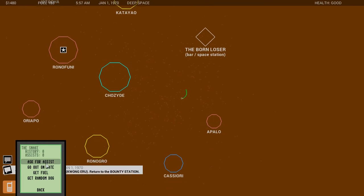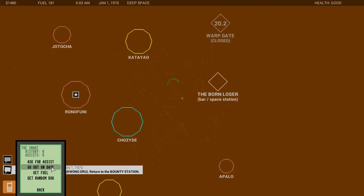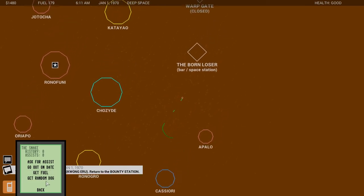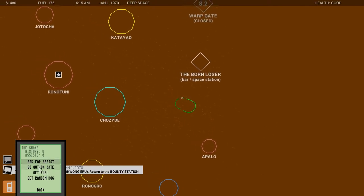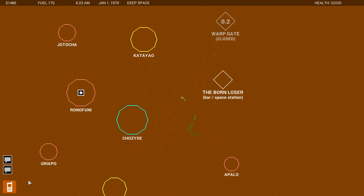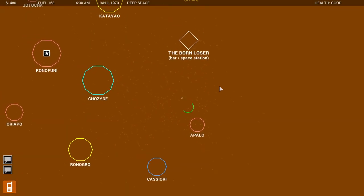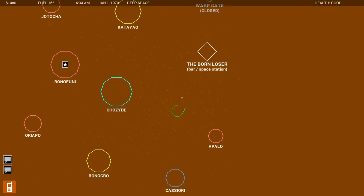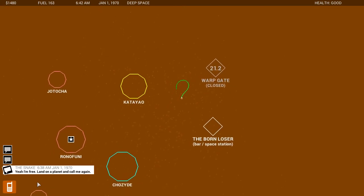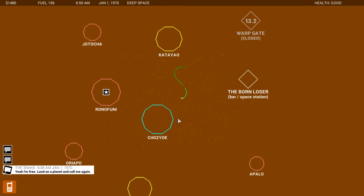I've actually never tried asking my contact for information, so let's give that a shot. Oh my god, look at all these options — ask for assist, go out on a date, get fuel, get random dog. I don't even know what that means. I think I just want to go on a date with the Snake. Are they going to text me back? I don't think it worked — I don't think the Snake wants to go on a date with me. Let's try asking for help instead. They say: 'I'm free — land on a planet and call me again.' So I'm guessing I can use them to help me fight someone that's particularly hard.